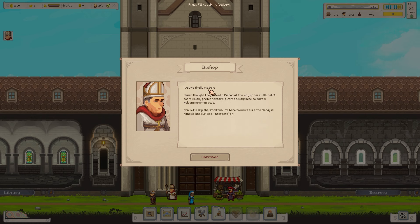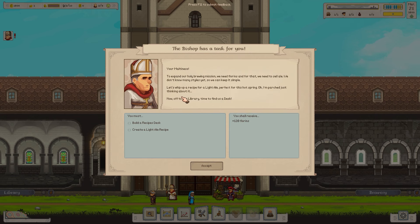This is the bishop. 'I don't usually prefer fanfare, but it's always nice to have a welcoming committee. Let's skip the small talk.' So, your Maltiness, we need to expand our holy brewing mission — we need to win forums for that. First task: build a recipes desk and create a light ale recipe.